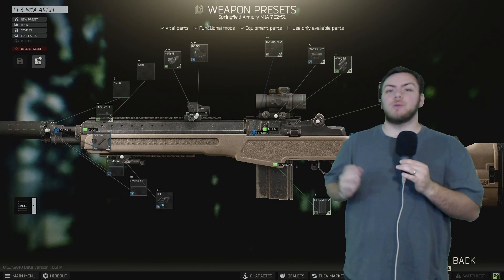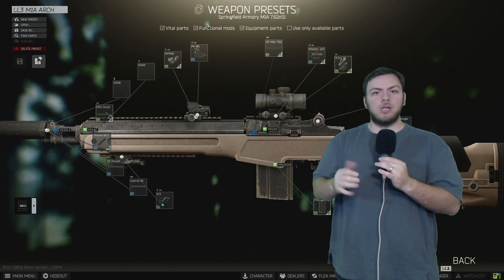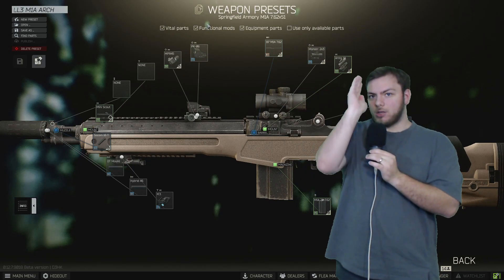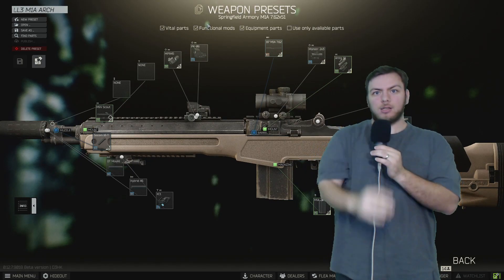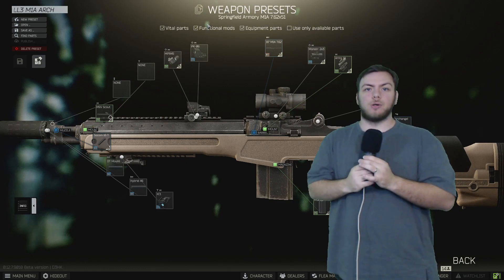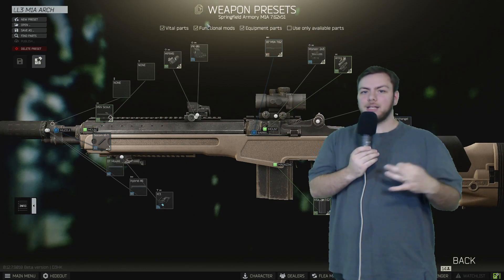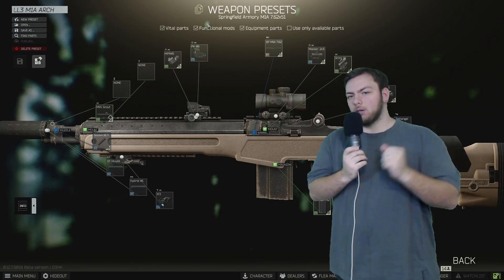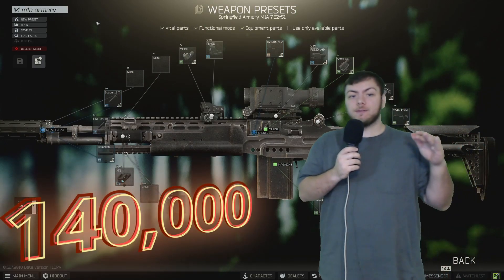Lastly, the Surefire XC1 tactical flashlight — you want to make sure you have this because it has an IR, which is an infrared array of light rather than the direct light of a laser, so you're not going to have your enemies spot this or see this as often as they would your laser down a hallway.